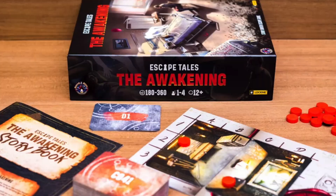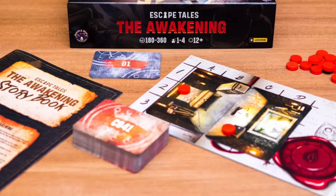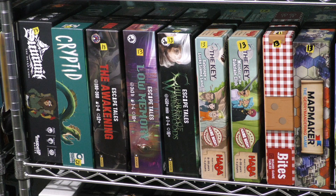Then we have a trio of escape room games from Board and Dice. They came out with one three years in a row, and then one did not come out in 2021. These are games that you need some sort of internet connection to play, but they're very long games — the first one says 180 to 360 minutes. You can break them up into sections. They're very dark games — The Awakening and Low Memory are both very dark theme-wise.